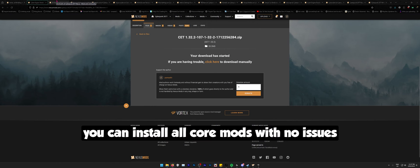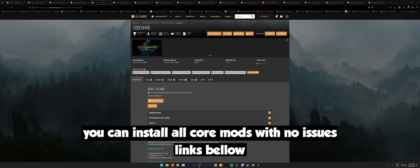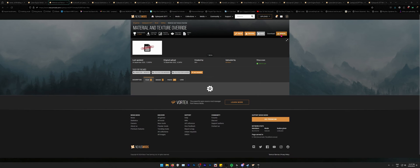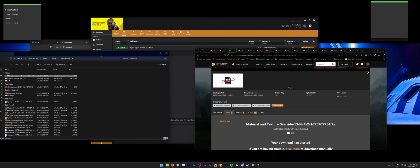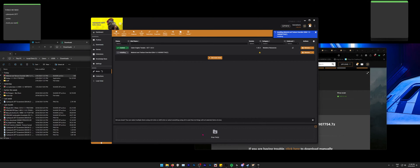Now we move to the next mods — you can do the same Vortex-click install for each of them. The one you might have trouble with is the one that doesn't show a Vortex install button. Click 'Manual Download', download it, then once it's downloaded you can simply drag it into the bottom part of Vortex where it says 'Drag Files' and it will be installed.